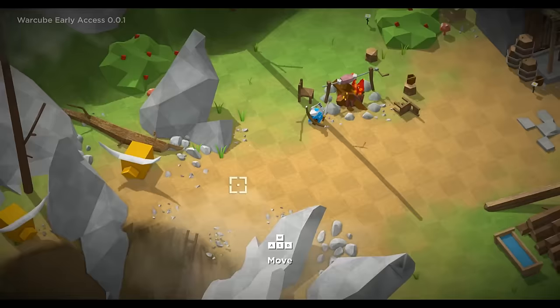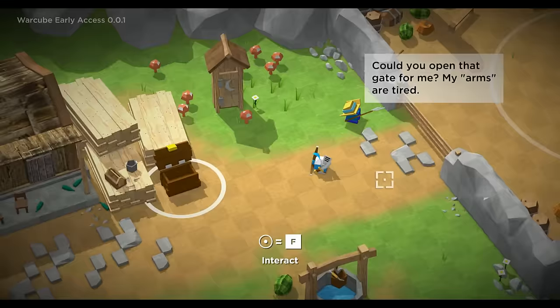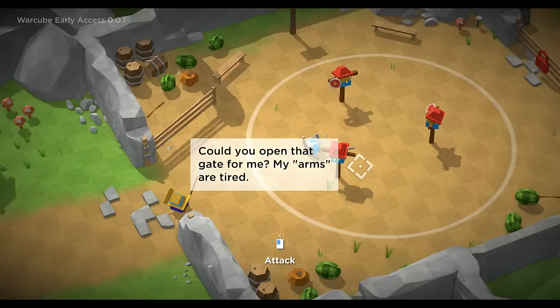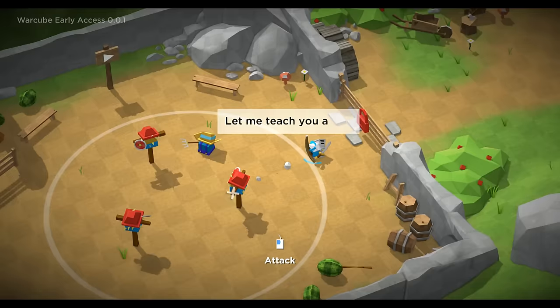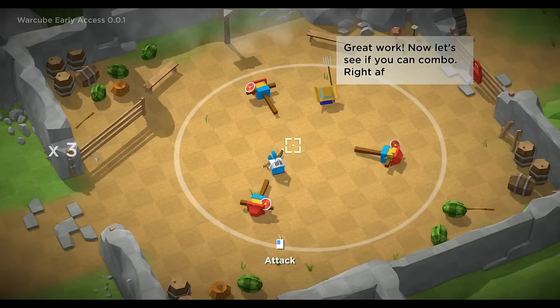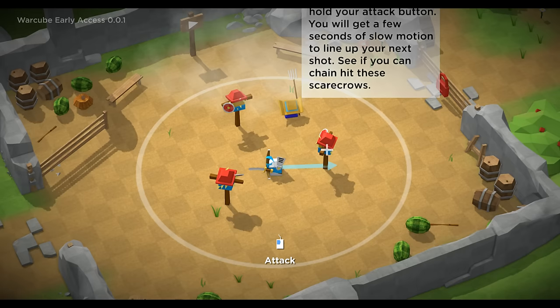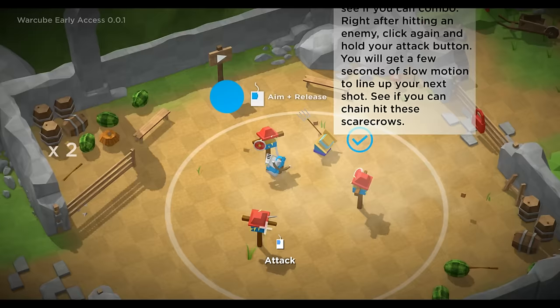I still don't understand what I did with that cow. Maybe he fell down into the pit with me. I don't see a dead cow anywhere. I do see something cooking though - I'm thinking that's probably the cow. Anyway, here's the game. I already have all the unlocks because I did the tutorial. I have a sword and a bow right now. He's gonna tell me how to attack. You can attack just by swiping - I totally missed that target. The biggest thing is about combos. Click again and hold your attack button and you'll get a few seconds of slow motion to line up your next shot and chain hit these scarecrows.